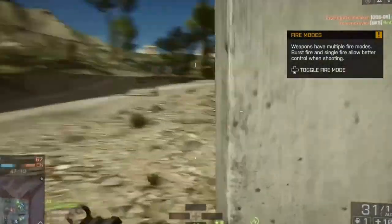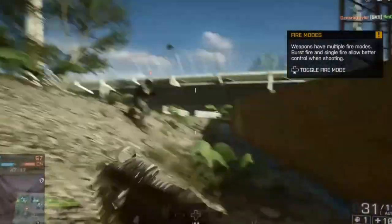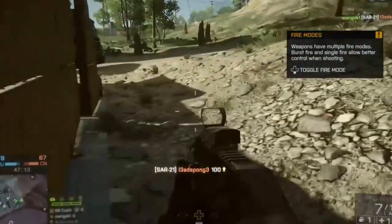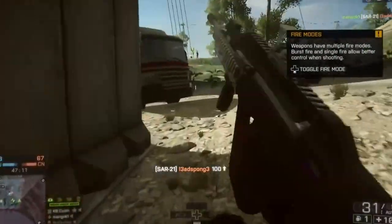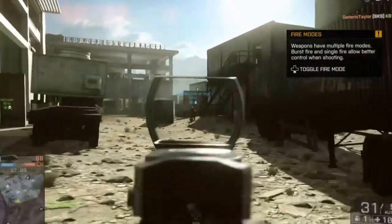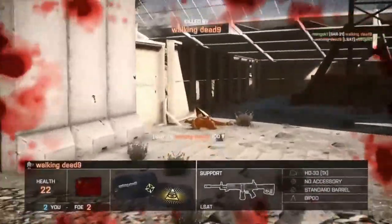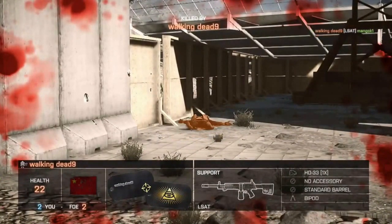As you can see in the gameplay, it has a reload time of 2.3 seconds loaded and 3.4 seconds empty. It has a 600 RPM rate of fire and 650 meters per second muzzle velocity. It has pretty good range, from 24 to 18 damage.